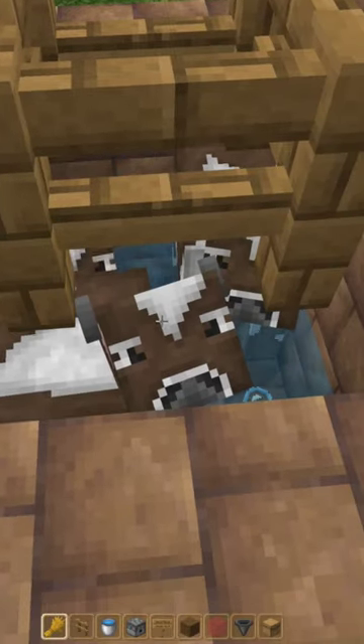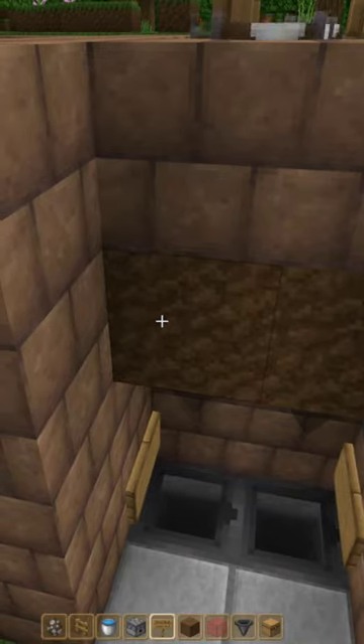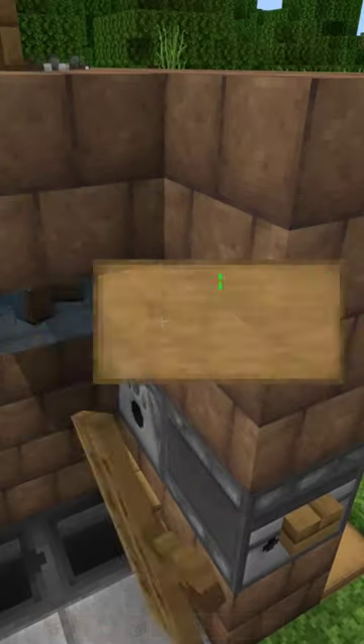Breed the cows with wheat in the water until there are 25 adults. Once you have the amount of cows as adults, remove this block and place down a sign, and this block and place down a sign. Fill the front with a block of your choice.